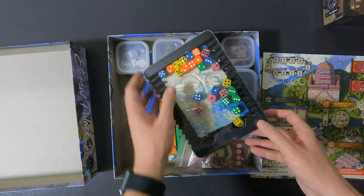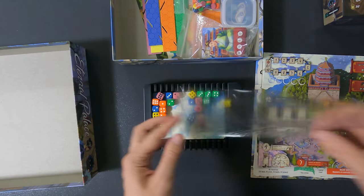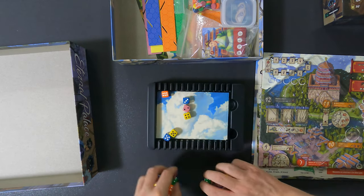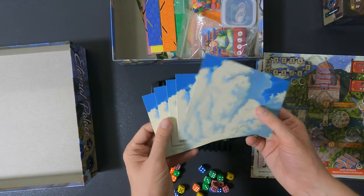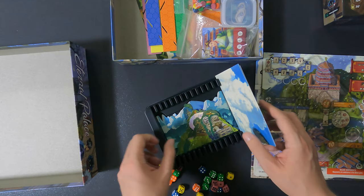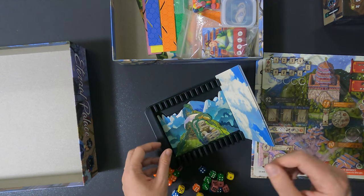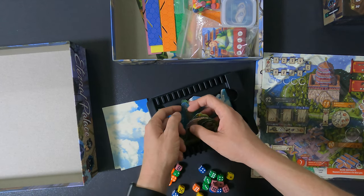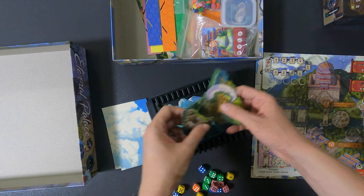Of course you don't have to take the dice out during setup, which might increase setup time a little, but I think it's worth it especially if you transport the game to meetups. On top you have the clear skies — the backdrop pieces with no numbers — those are the features. When you play you'll put these here. The pieces without numbers are the features and they go on top at the end.